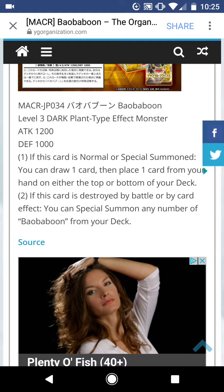It's the first effect: if this card is normal or special summoned, you can draw one card, then place one card from your hand either to the top or bottom of your deck. So if it's a card you don't want, you can put it on the bottom of your deck. It's pretty good — a free draw, or like a free mulligan, I guess you could say.